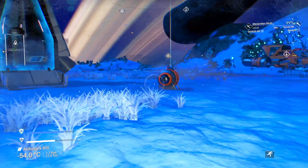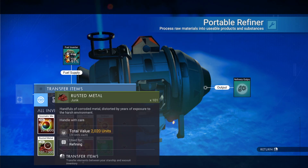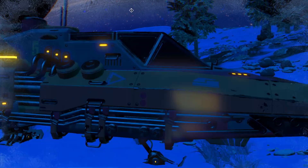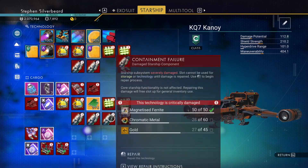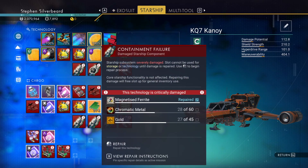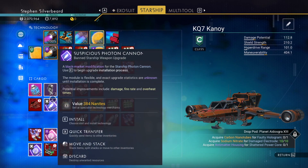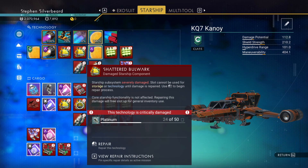I've used up all my ferrite dust that I collected. I've got some here - get rid of that - that gives us 150 ferrite dust. Get back in the ship because I'm not sure if I've got enough platinum yet. Got 27 gold. We need chromatic metal, we've got the pure ferrites. Where's the platinum? We've still got the chlorine to do and a wiring loom. We've got 24 out of 50 platinum - so if I could find a little bit more platinum we could fix that.